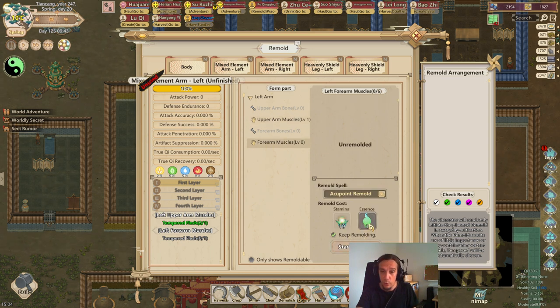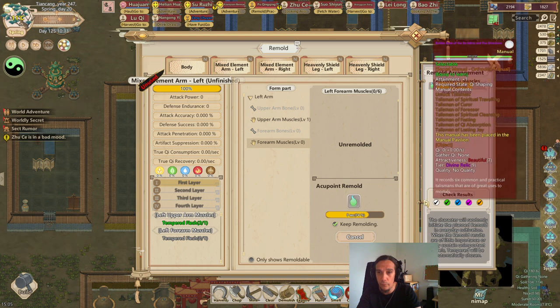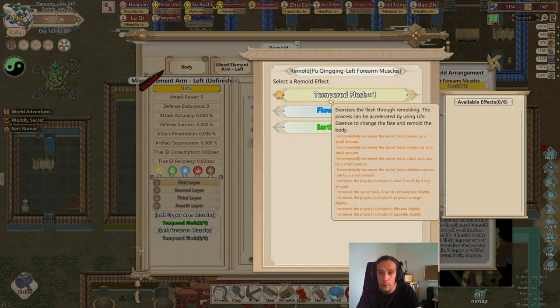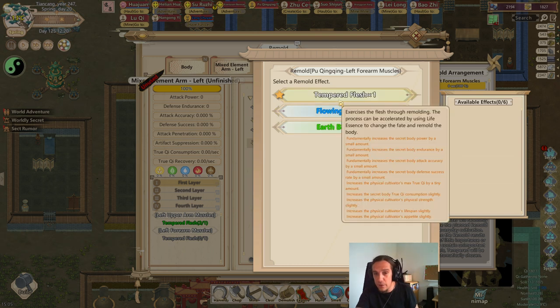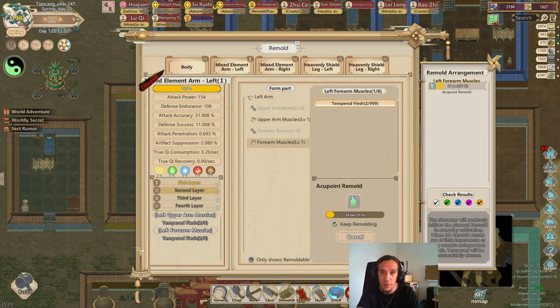We're now going to start the remolding process. Four arm muscles — four arm muscles. And as you see here, tempered flesh is always available basically, and all these other stats and traits — for now we're going to ignore them. In the course of the series I'm going to explain them. We have now increased our technique to the first layer.